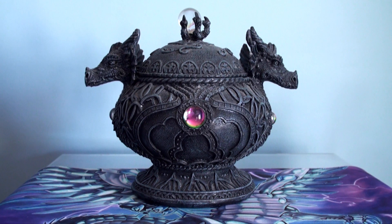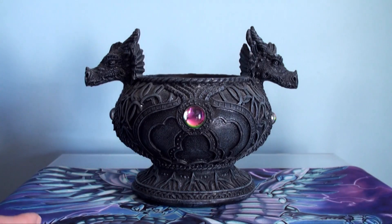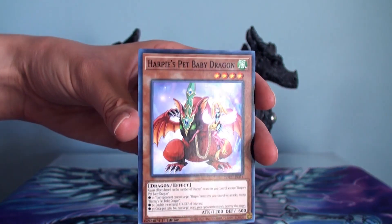Welcome to an episode of the Dragon Catcher Jar, where I take a random dragon monster and talk about it off the cuff. So here is the jar, and this week it's caught something really, really cute — Harpy's Pet Baby Dragon.